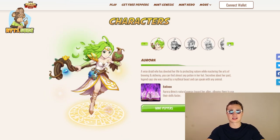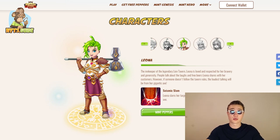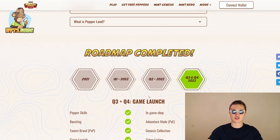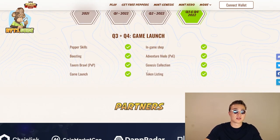For the Halloween sale right now, you're getting your hands on Frank and Black — two really cool characters. There are only 620 of them, so I do recommend you hop down below and check these guys out.